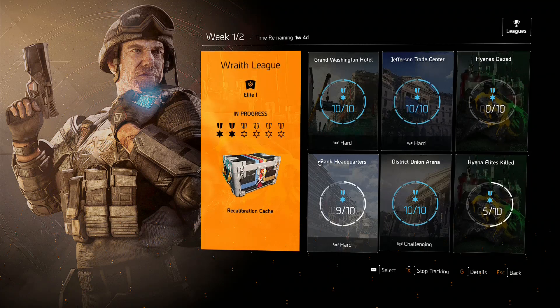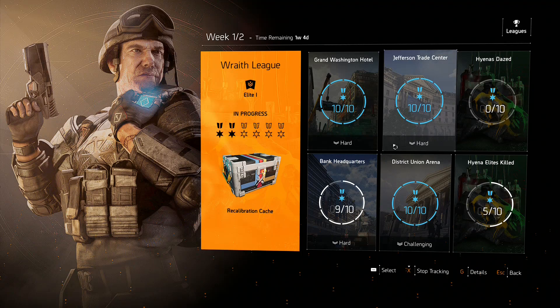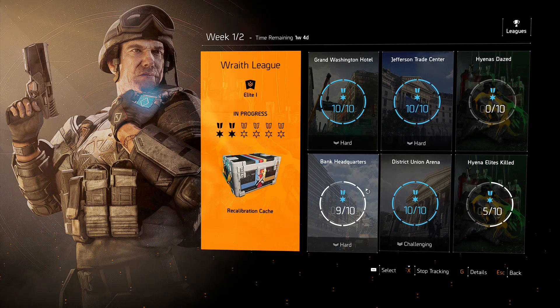These are all time trials and they're pretty easy. You want to do them on hard and challenging — you have to do it on those modes. When you go up and choose your difficulty, there'll be a little blue trophy sign. Make sure you click on that difficulty so you're getting progress toward your rewards.